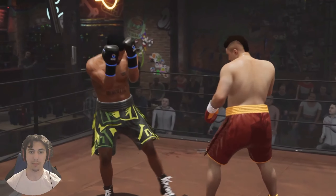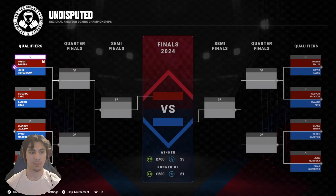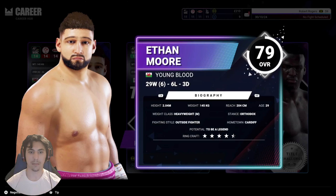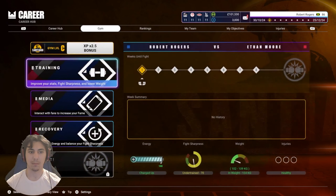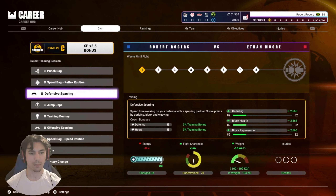Start your career as an amateur and carefully select your path, with journey-impacting choices around everything from selecting your coaches and cutmen to negotiating fight deals. Master your way to the top, collecting real licensed belts as you work towards becoming undisputed. Manage your training camps, choose your fights wisely, and develop your skills.